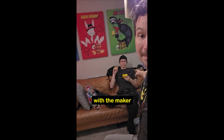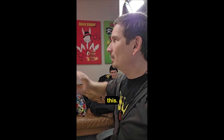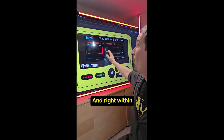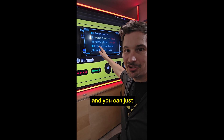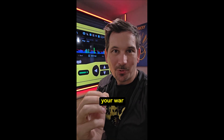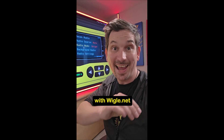I'm actually here with the maker, Glitch, and we're checking out this. Let's just take a look at the recon feature — this is actually the virtual pager from Glitch. Right within recon, just go into settings and come down, and there's literally just a checkbox. You hit wiggle mode and it starts recording your war driving session in a file compatible with wigle.net, right out of the box.